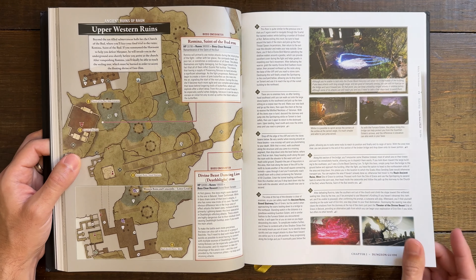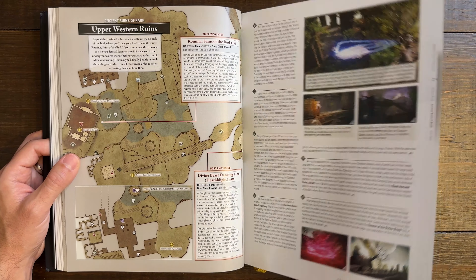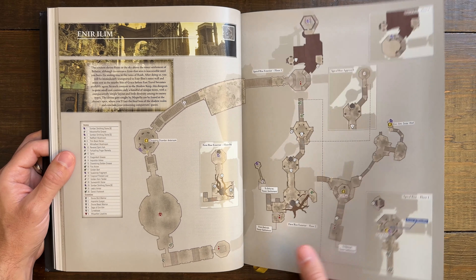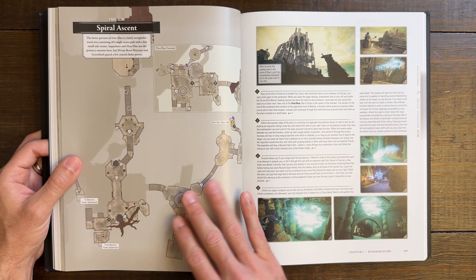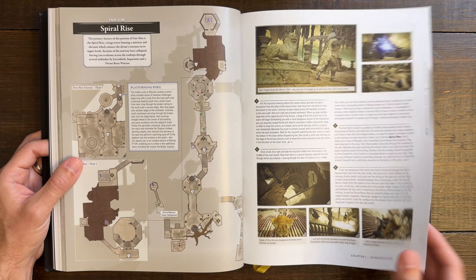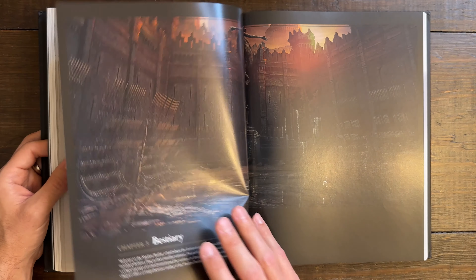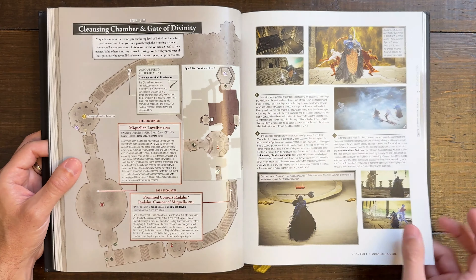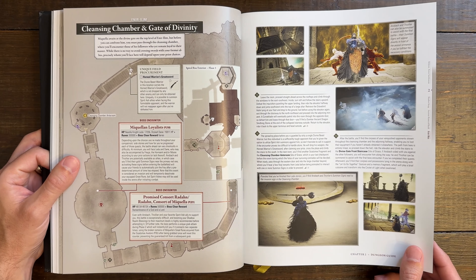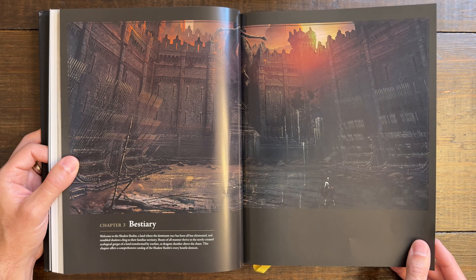Romina the Saint of the Bud is a really cool boss fight — getting to the Queen of Scarlet Rot, basically. I really wish I knew more about her lore. The maps are just extraordinarily detailed. The Spiral Rise — we are in the final area, getting ready to fight against Consort Radahn at the Gate of Divinity. What a boss fight. That is one of the hardest boss fights I've ever had in a game, period.